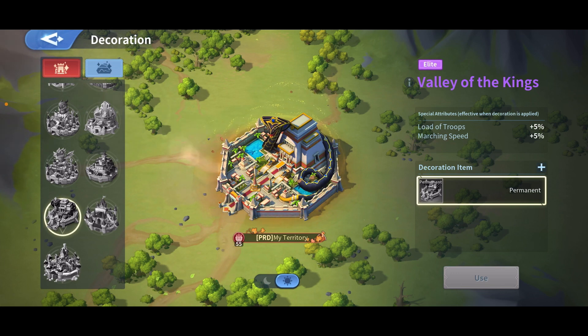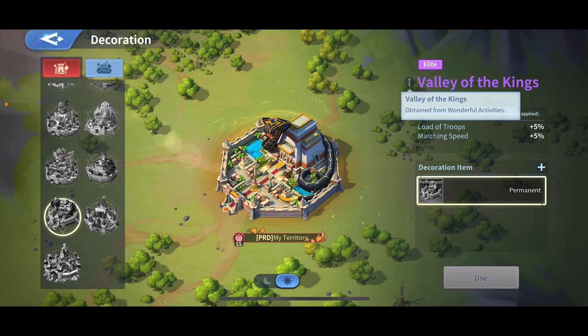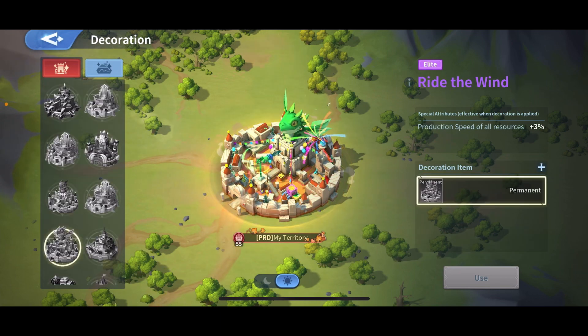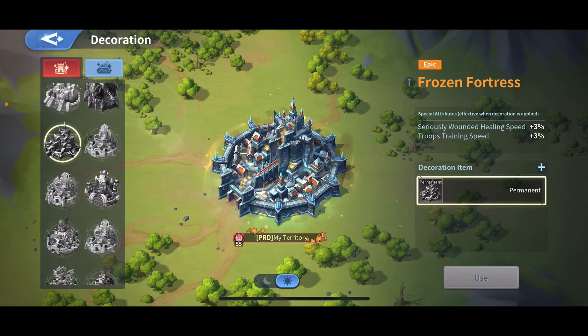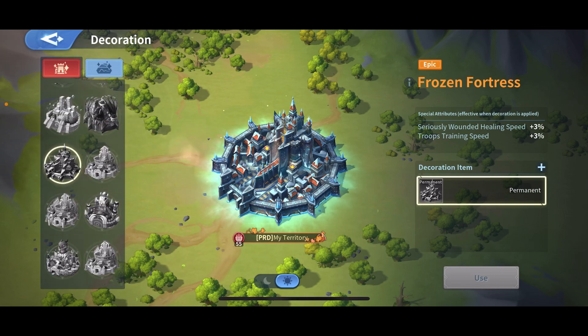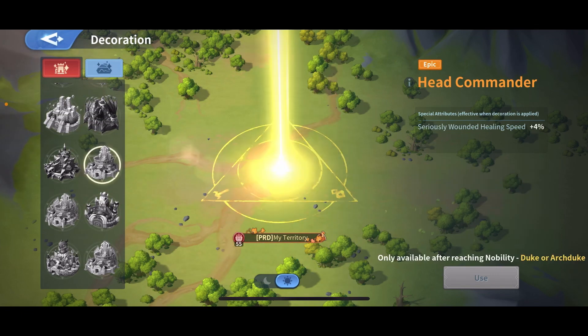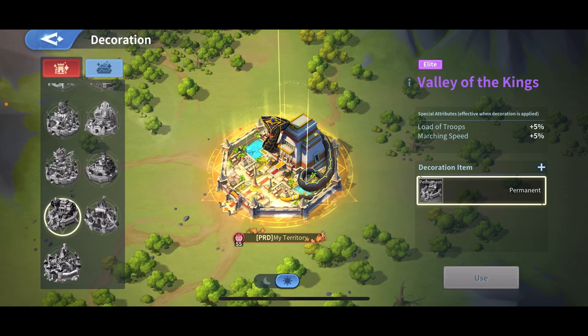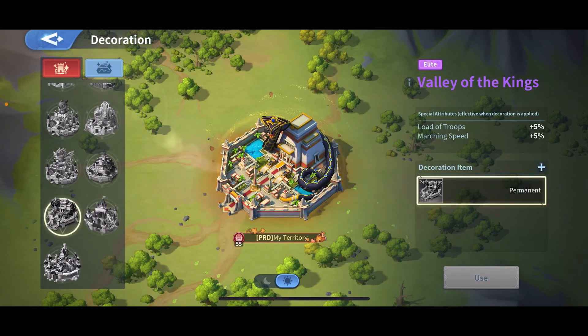Mike got the skin and sent us how the troops look. It also has an exclusive specific troop design, which makes me wonder why they put it as elite when it's honestly more of an epic-tier skin — because the epic ones also have animations and unique troop designs.